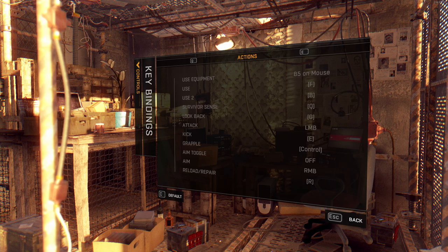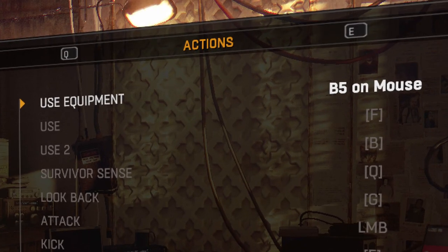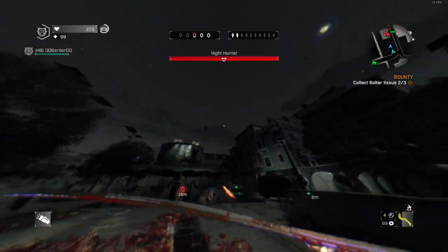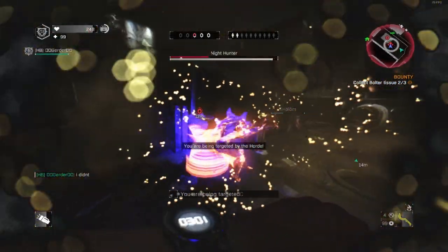On the next tab, I've made two important changes. First of all, use of equipment on one of the side mouse buttons. I found the middle mouse button very uncomfortable, especially in situations where you have to slice and shine on the hunter simultaneously, so pretty much all the time.